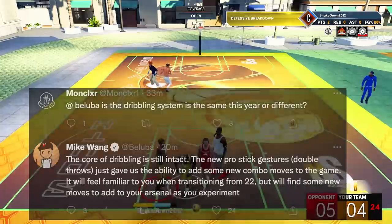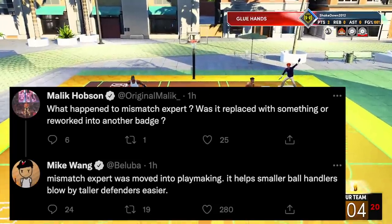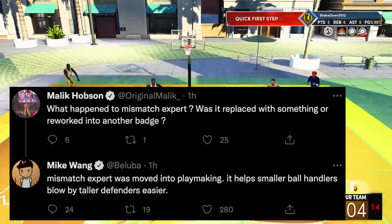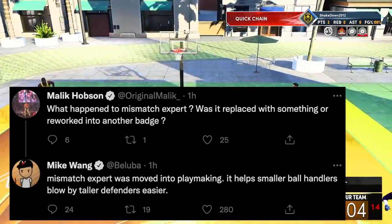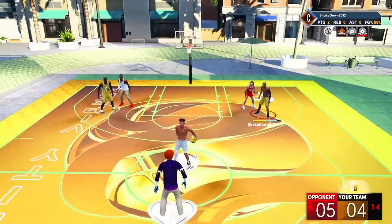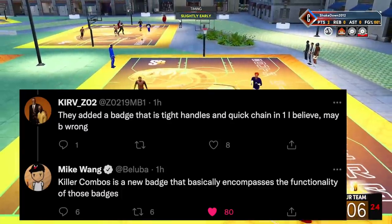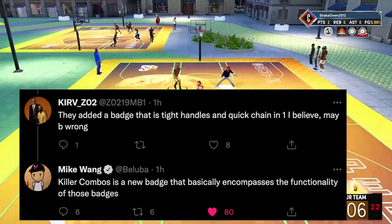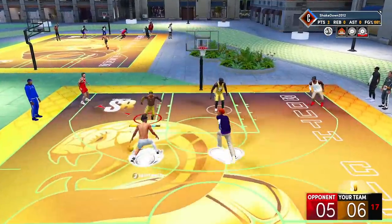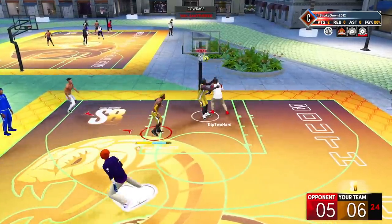Malik asked what happened to Mismatch Expert — Mike says it was moved into playmaking, helping smaller ball handlers blow by taller defenders more easily. It's still there, just no longer designed around shooting. Also, Killer Combos is a new badge that encompasses the functionality of Tight Handles and Quick Chain in one, so Killer Combos is your new combined badge for both.